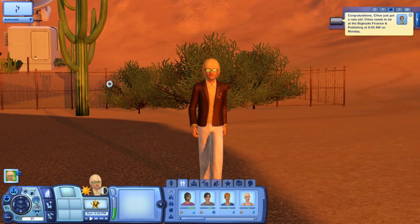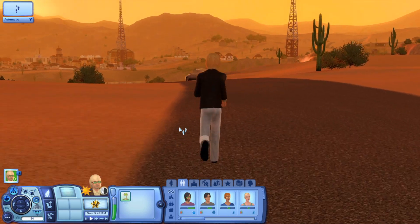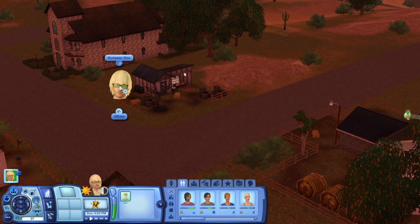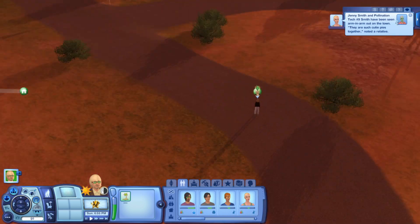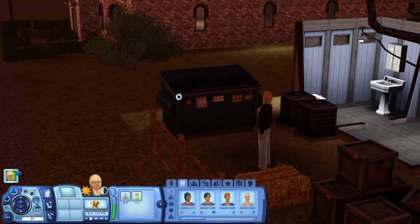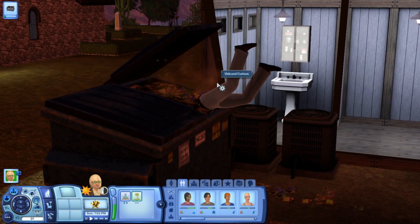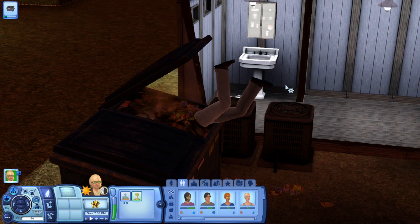Once he gets some money, I'll allow him to use taxis and stuff. We should go dumpster diving here. I'm not too far away. So we're going to go dumpster diving and see if he gets anything useful as we head over to the other area. He's not going to like this because he's a very neat sim. I actually don't know how neat sims react to dumpster diving in this game, but he shouldn't like this because it goes against his neat trait.